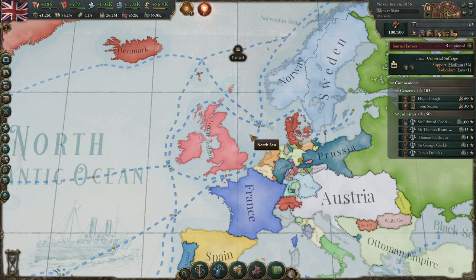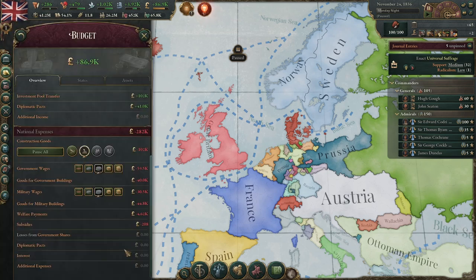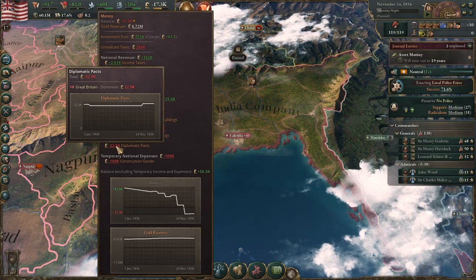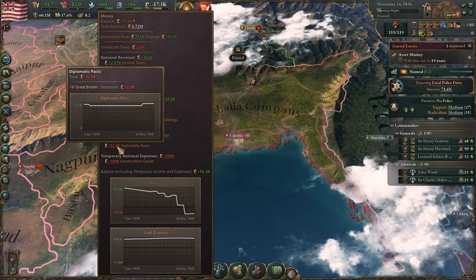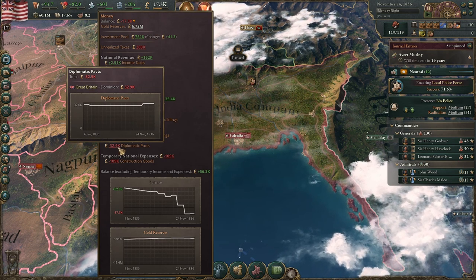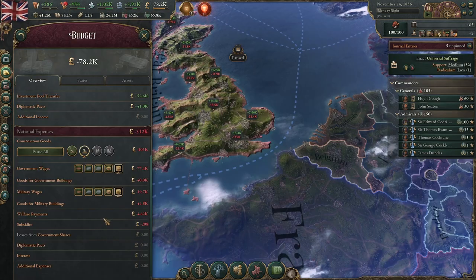Welfare payments sound good but have very little effect in-game, so I generally don't invest in them. For government spending, there are three more things to cover: diplomatic pacts, interest, and subsidies. Diplomatic pacts in spending is basically the opposite of diplomatic pacts in income — if you're a puppet you give 20% of your income to your overlord. Switching to the East India Company, I can see I'm spending minus 32.9k because I'm a dominion giving Great Britain 10% of my government income.